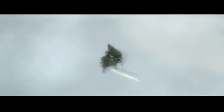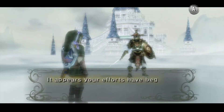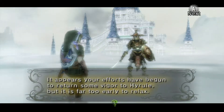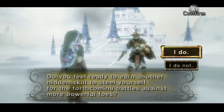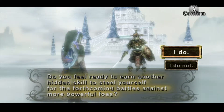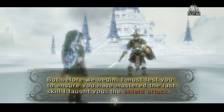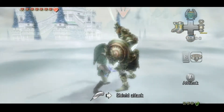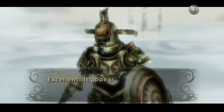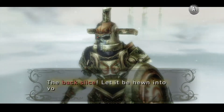Transform into Link, and now the wolf is here. He jumps toward us and our training commences. And we now face the dark nut. 'We meet again. It appears your efforts have begun to return some vigor to Hyrule, but it is far too early to relax. Do you feel ready to earn another hidden skill to steel yourself for the forthcoming battles against more powerful foes?' Of course. 'Very well. But before we begin, I must test you to ensure you have mastered the last skill I taught you: the shield attack. Now then, come at me.' Okay, so just shield attack him and strike. 'Excellent. It appears you are certainly capable of performing my lost art. Very well. My third hidden skill is... the backslice.'